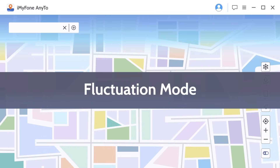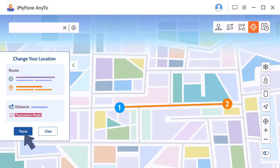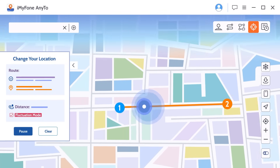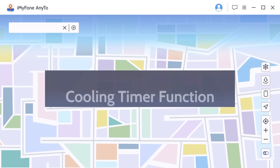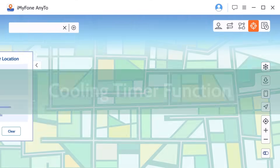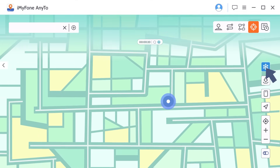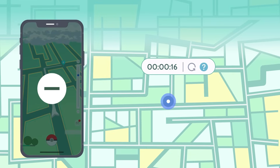Number 4: Fluctuation Mode. In this mode, the virtual positioning point will fluctuate back and forth within a few meters of the center of the selected position. This will make your GPS location more realistic. Number 5: Cooling Timer. This feature is crucial for Pokemon Go players. The timer will count the corresponding cooldown time according to the distance, and this feature can avoid a softban by the game.